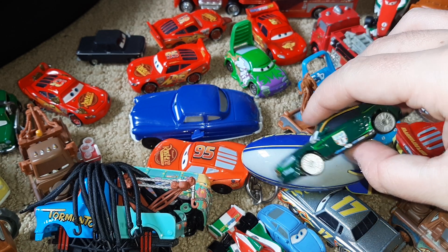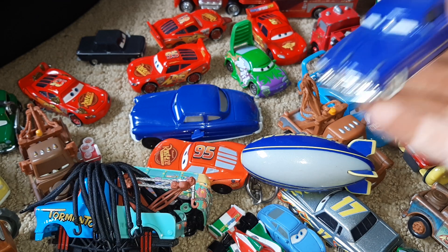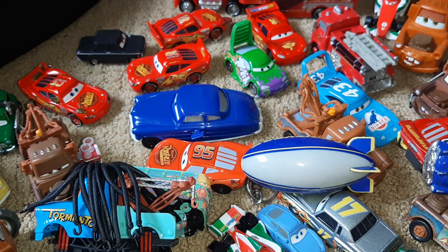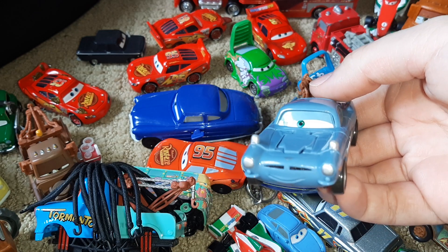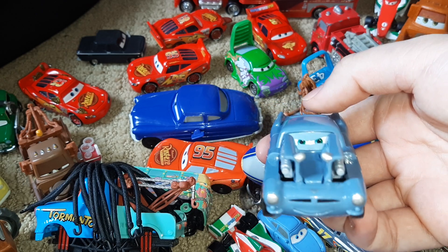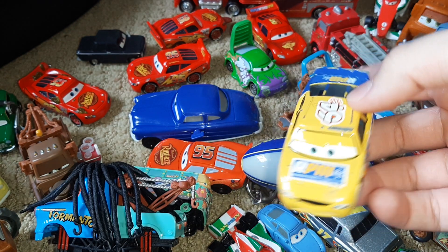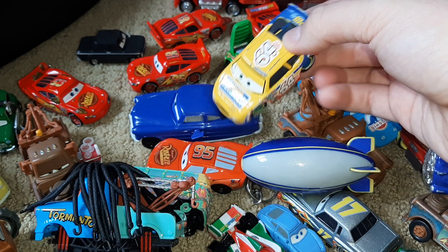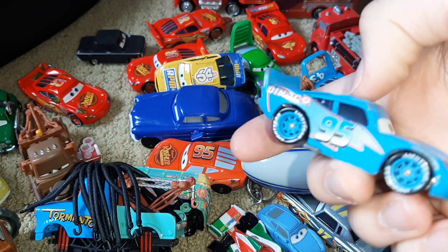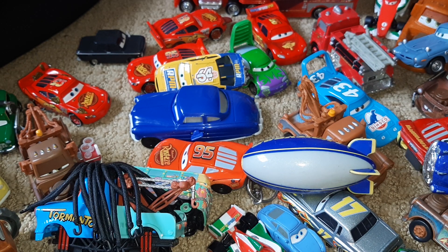This is a race car from Cars 2 — I forget who he is. This is Doc Hudson, just a normal car. Here is Finn — I think Finn McMissile is his name — and when you press the button his spy gear comes out, kind of like the Mater I have. Here's another racer from the original Cars. Oh wait, here's a third Dinoco Lightning McQueen, but he doesn't have the things on his tires. I don't know where I keep getting all of those.